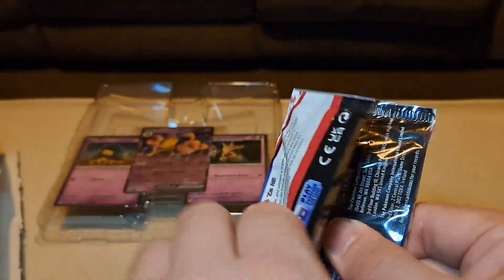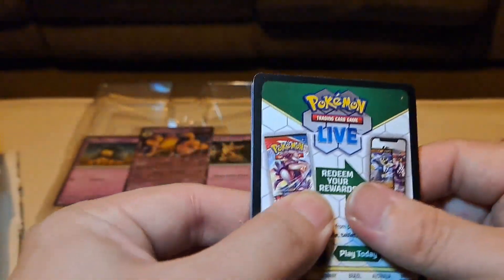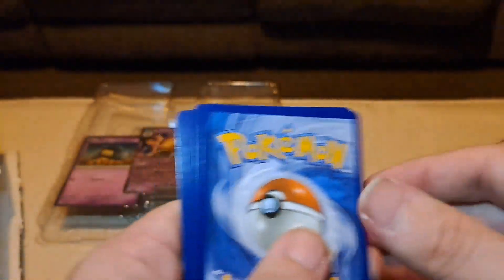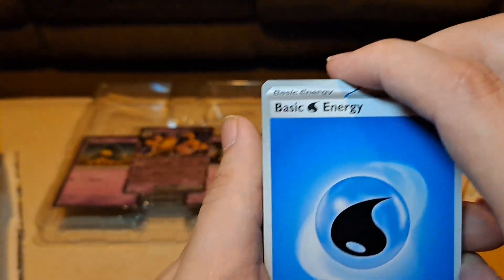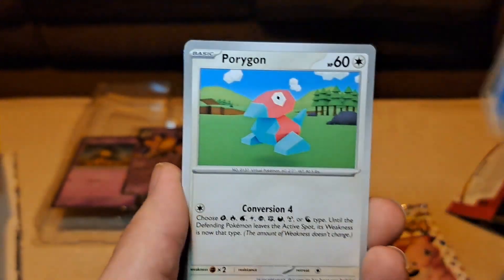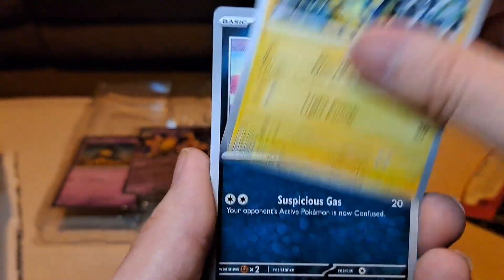What I'm hoping for in this set — honestly, there's nothing really I'm interested in, if I'm going to be 100% with you guys. There's a code card for you. I might as well leave the energies on the back since there are those special energies. I didn't get one that time, but four again.